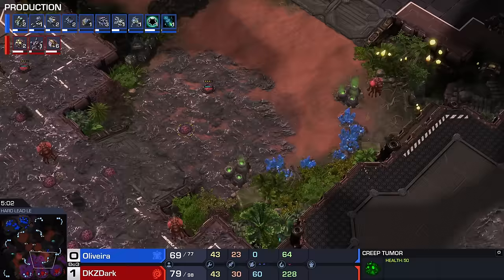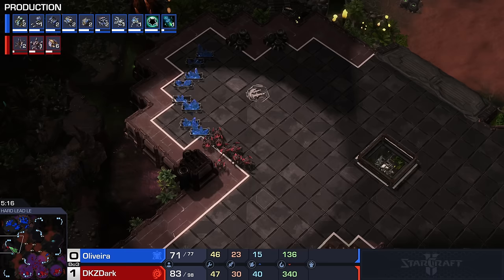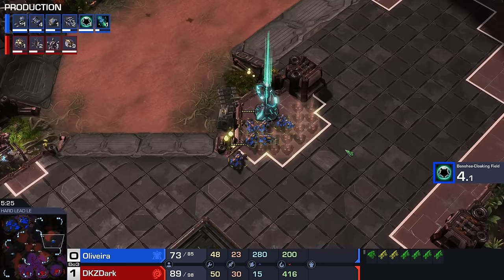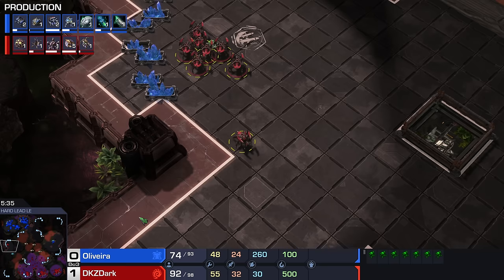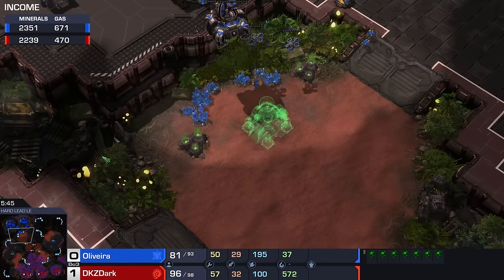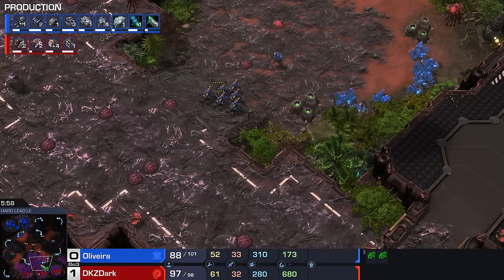Normally what you want to do as Zerg is flood the map with Zerklings. Dark wanted to go for a push — didn't go for it, and now he's sitting here with his units trying to drone behind it. I'm not loving this — the problem is that the third Command Center is done, and while up to this point Oliveira has been in the lead economically by a small amount, over the next couple of minutes, unless Dark holds down the drone button, Oliveira is going to start really pulling ahead economically. He could have gone there — that was a wide-open expansion. There were like six Zerklings. He gave his opponent the benefit of the doubt — that's a missed opportunity and a half.